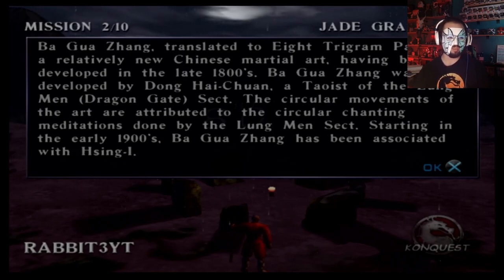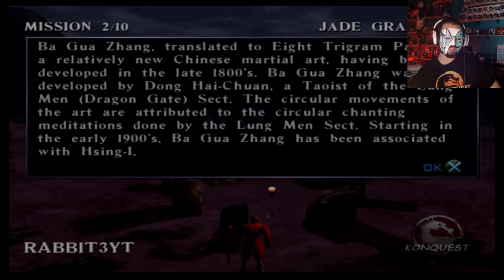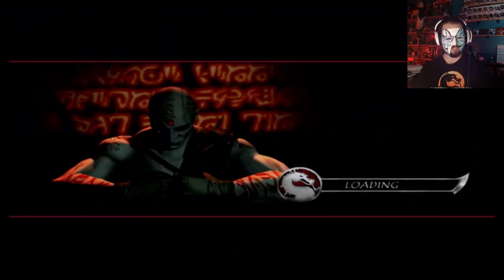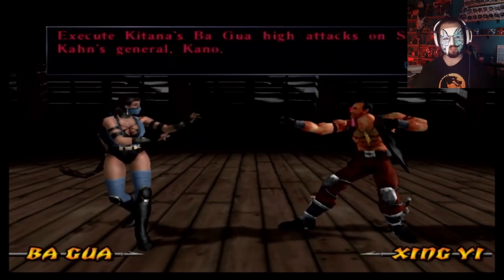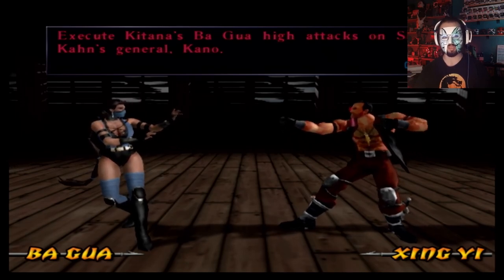Starting in the early 1900s, Ba Gua Zhang has been associated with Xing Yi, or Xing First — I don't know, it's hard to pronounce words that I've never seen before. Execute Katana's Ba Gua Zhang high attacks on Shao Kahn's General Kano.